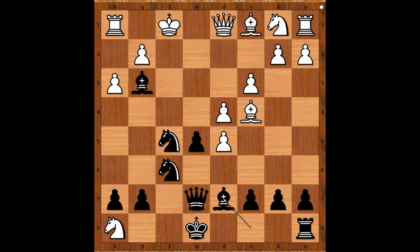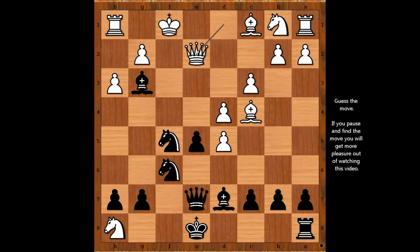White to move. Jakob Estrin played queen to e2, aiming to discourage e4 and e takes on d4. Visually it looks good to have the queen helping the king. White failed to see that the white queen will become the target of wild black horses. Black to move — what would you do? Please pause the video and find the best move for black.